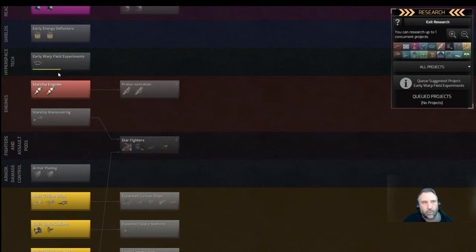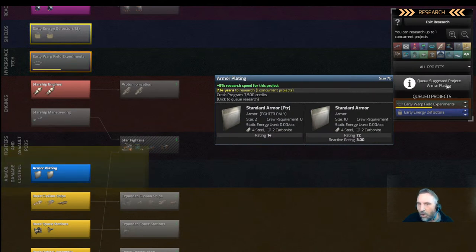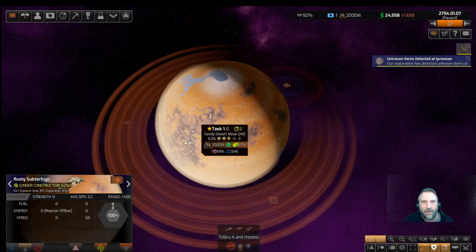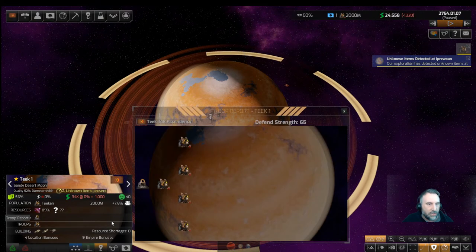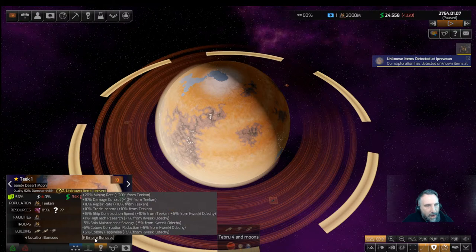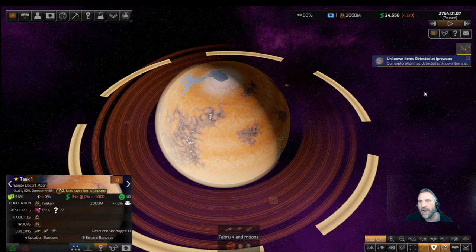We've got torpedo weapons, ground combat, space reactors — early warp field experiments is obviously going to be number one, and look how far along we are with that bonus. Let's queue that up. Energy deflectors should always be number two for defensiveness. Now we've got research queued. Our home planet looks great at 56% development with two unknown items present. We have nine empire bonuses and four location bonuses.